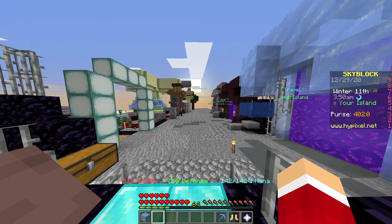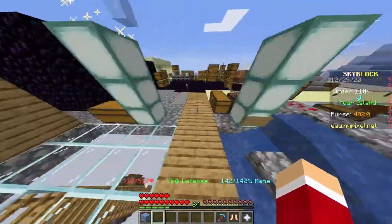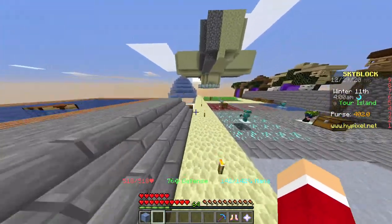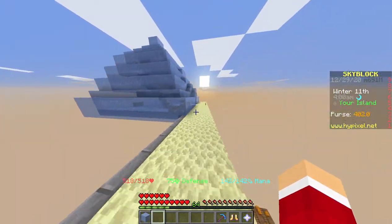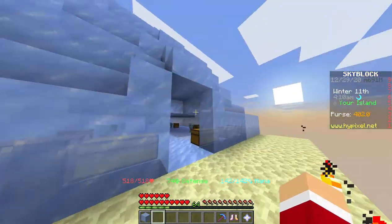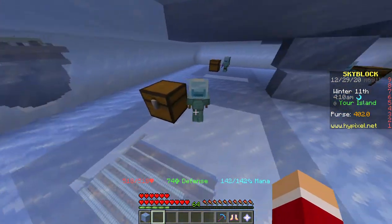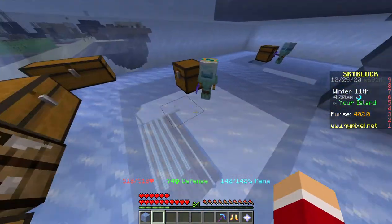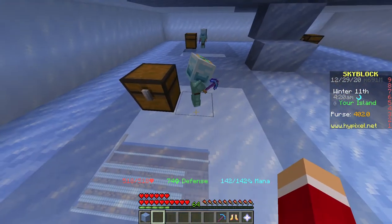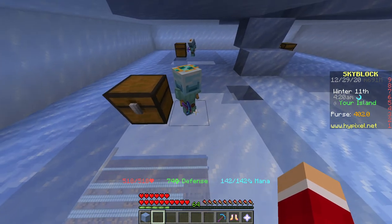One way, which is quite obvious, is minions. As you can see over here, I have constructed this not-so-good-looking ice pyramid and inside you can see a bunch of minions at work. However, you don't need super fancy stuff like tier 11 ice minions and super compactors.